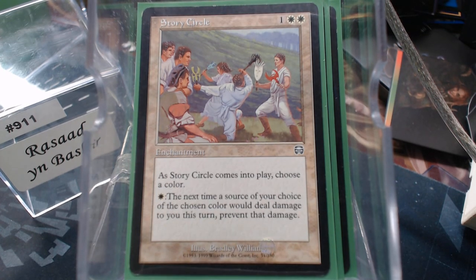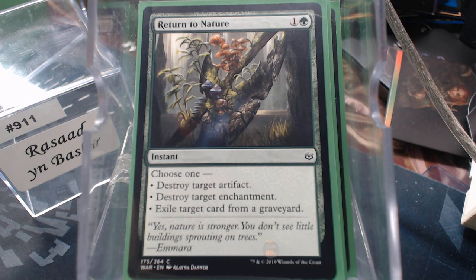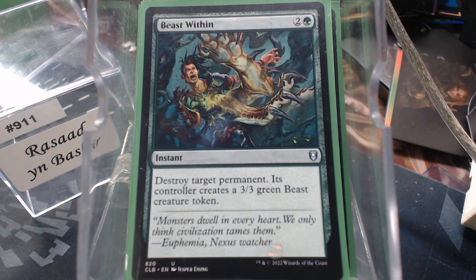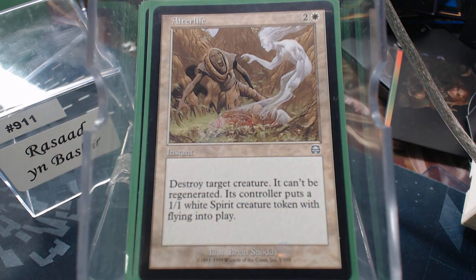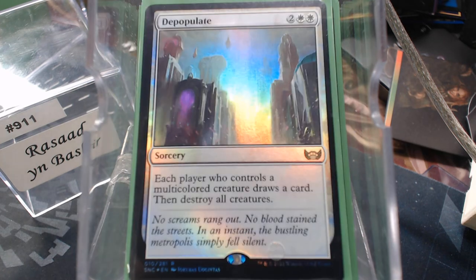For removal, we have the typical green and white hate for artifacts and enchantments: Disenchant, Naturalize, Return to Nature. We also have Beast Within and Afterlife. Slaughter the Strong has each player choose creatures with total power four or less — we're going to come out ahead in that equation. And Depopulate — I bought about 20 of them when they were under a quarter each.